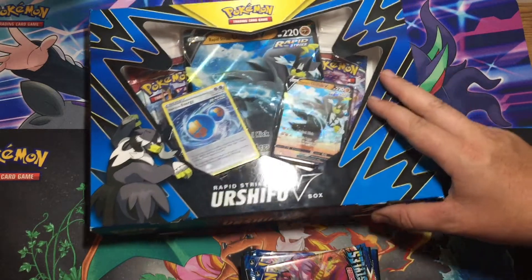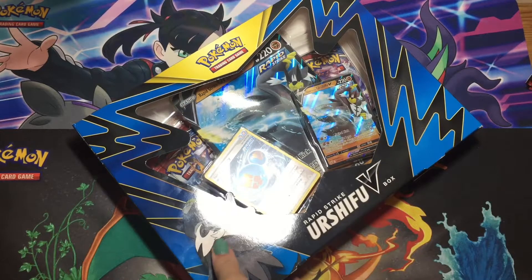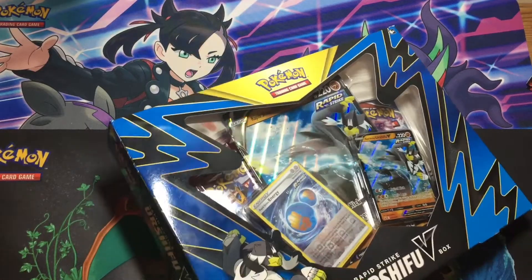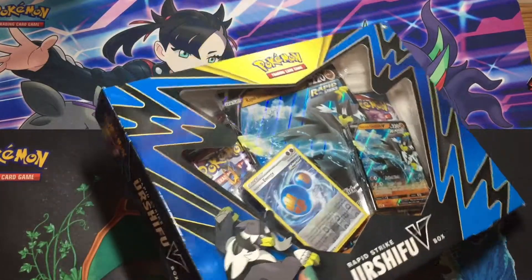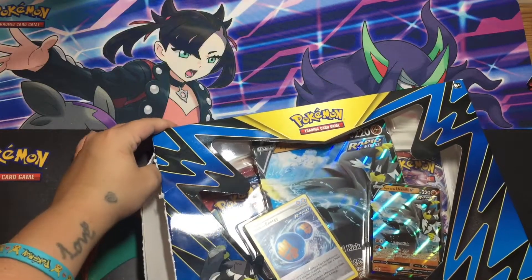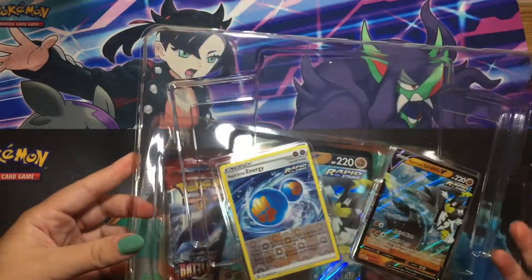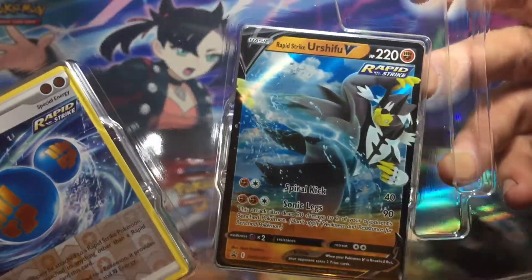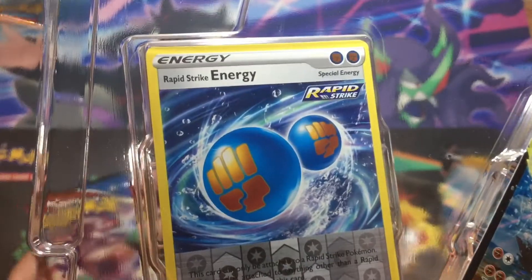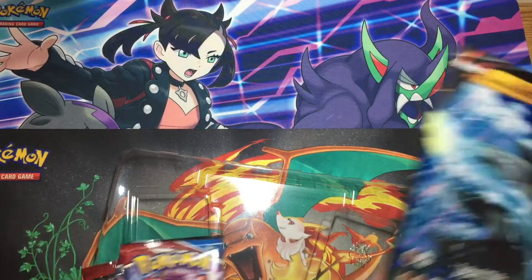So we're going to start with opening the box to show what we get in it, and then we'll open the packs singly. Do you want to open the box, darling? Use the power of the Rapid Strike. So we get this lovely promo of Urshifu doing a samurai kick right into someone's chest. And we get the reverse holo Rapid Strike energy, and also the Jumbo card.